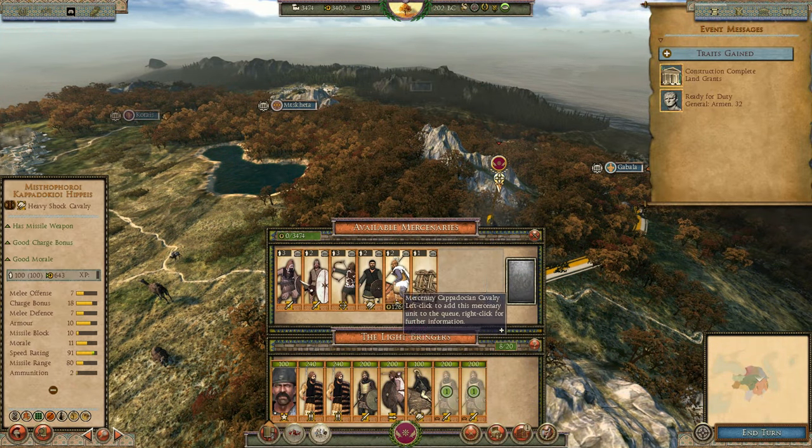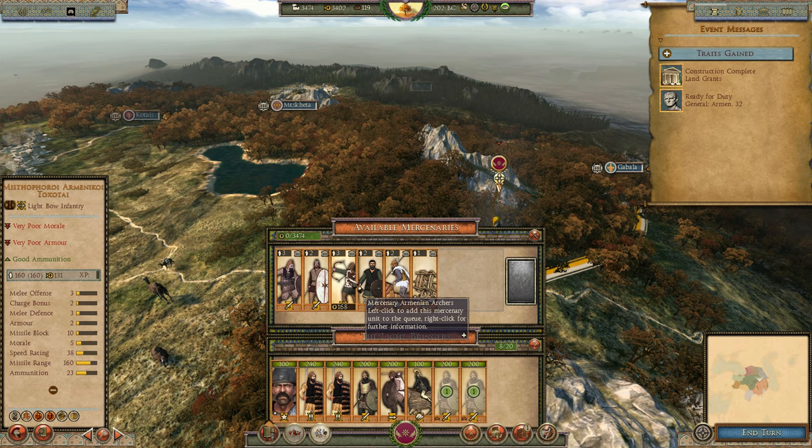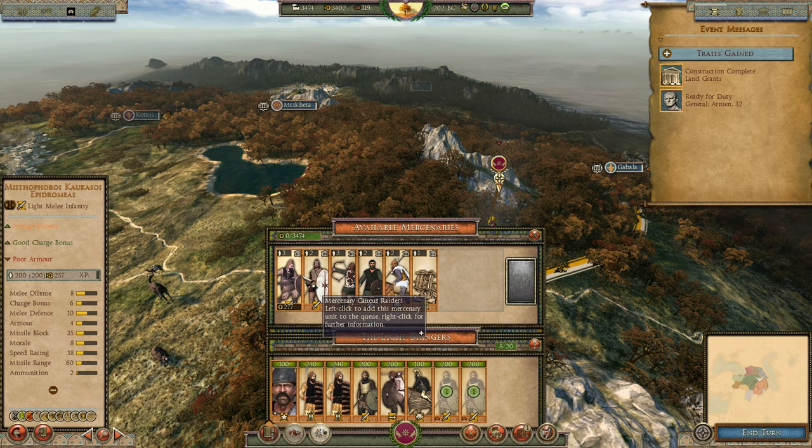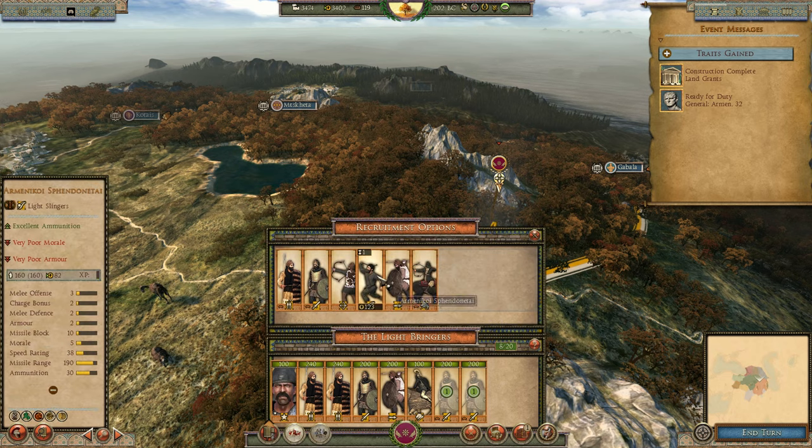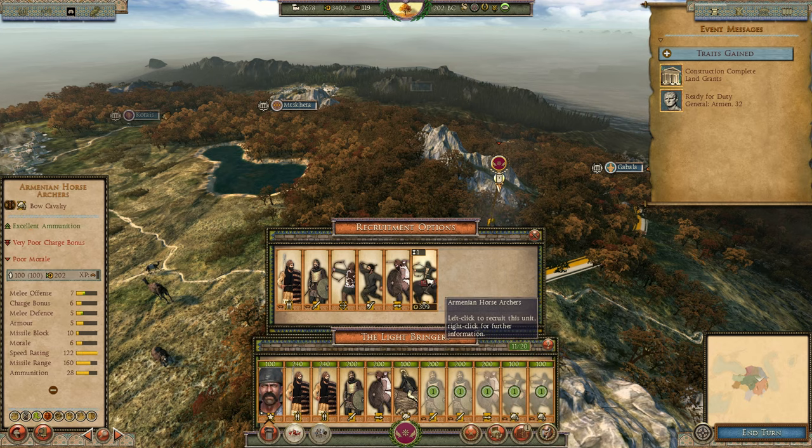Checking mercenaries - I'll refrain from hiring them until the last moment because they're very expensive. Cappadocian mercenaries cost 314 upkeep. I'm worried about low morale units with only five morale routing before reaching the enemy. These guys look fine though. Retraining some units. Recruiting horse archers - look how many are available. That's fantastic.